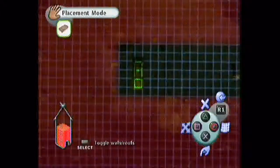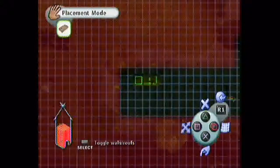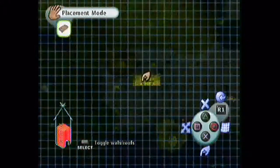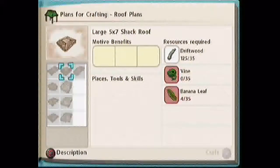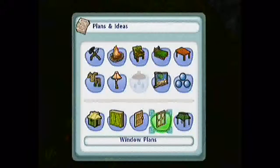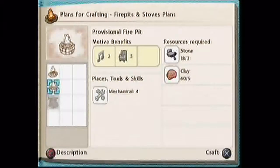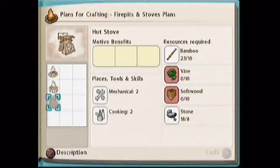There we go. I'm gonna go get some banana leaves and vines. What else should we do? Make a fire pit — of course. We're just gonna separate the fire pit. For comfort though, hot stove.